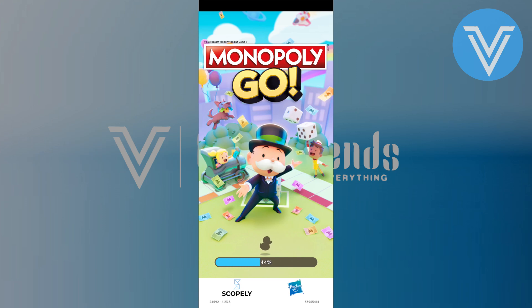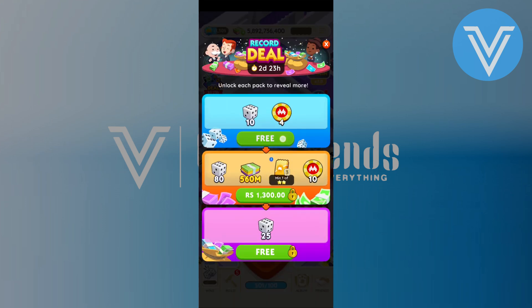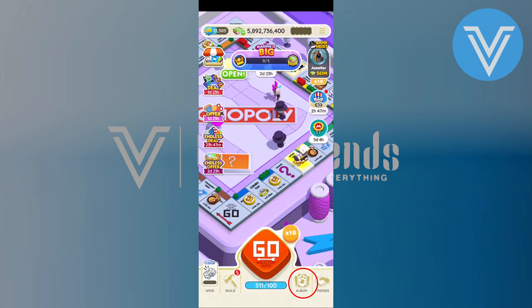Open the Monopoly Go game and wait a few seconds for it to load. Get your daily rewards and all the offers. Go to the album option at the bottom.